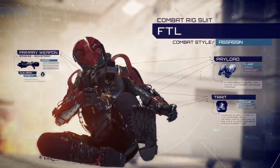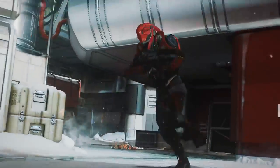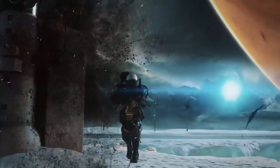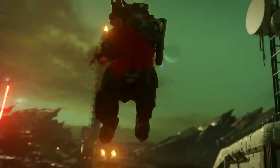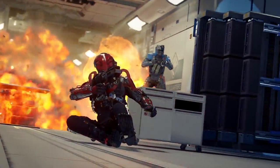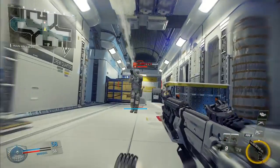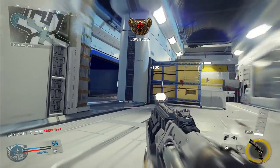Speed kills with the FTL combat rig. Kitted with an array of experimental military tech, FTL is the evolution in covert guerrilla ops. Equip the Eraser payload, a compact energy-based handgun that incinerates enemies who are slow to the draw. Load out with the Power Slide trait to enhance sliding capabilities like speed, distance, and ability to slide while aiming down sights.